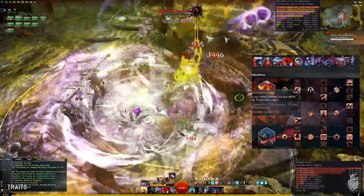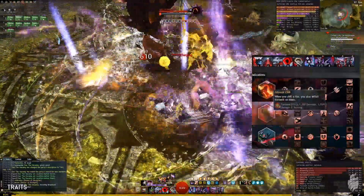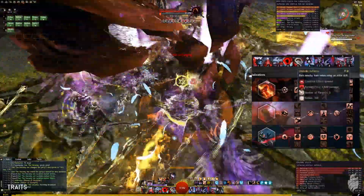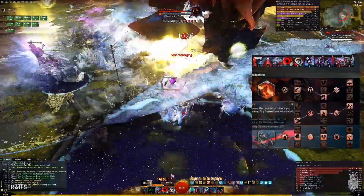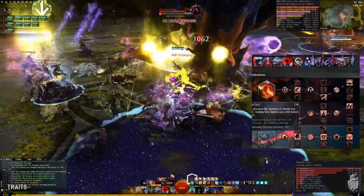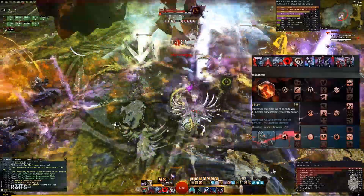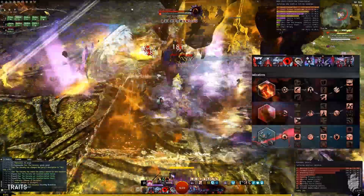Life Siphon Damage gives 20% extra damage to foes under 50% health. In Corruption: critical hits grant Torment, Torment applies Poison, when you Chill you inflict Torment, Torment lasts longer, and Elite skills Burn. In Renegade, I take the trait where Fury increases the duration of Bleeds, and gaining Fury inspires you with Cause Fervor. You also gain Fury when you Critically Strike.